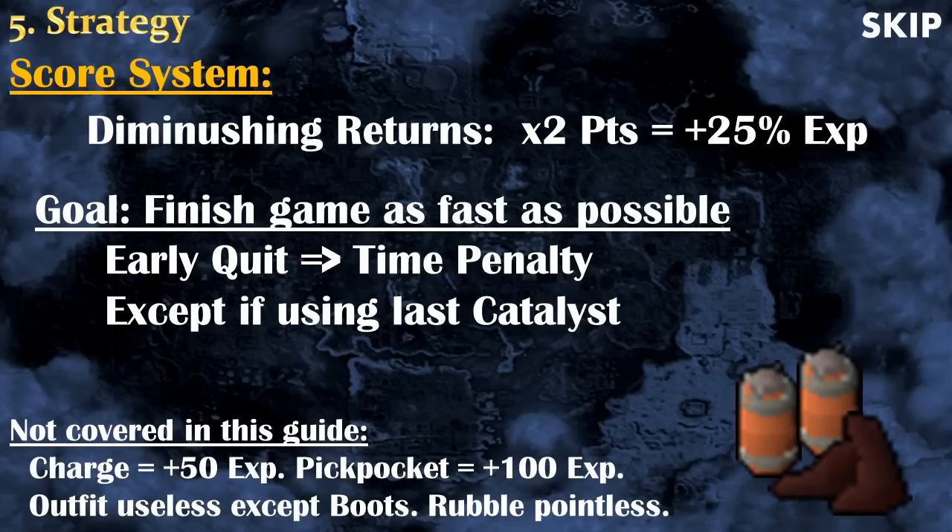Because of the diminishing returns scoring system, there are a lot of things that even if they give bonus points, are not really worth the time. For example, you can use a charge that will boost the amount of points, but at the end using a charge will only give approximately 50 experience. You can also pickpocket other players — approximately 100 experience for the whole game. There is also the outfit that gives a lot of random bonuses, but you don't really care about them except the boots. That's why I recommend having the boots — you will fail less often doing obstacles — but that's the only outfit piece worth it. There is also rubble, but it's just pointless.